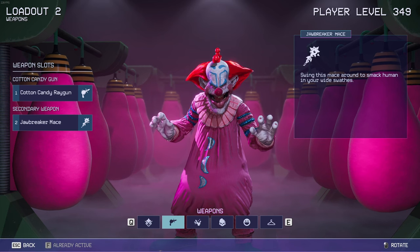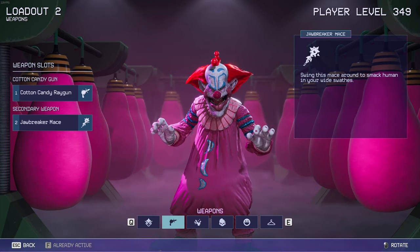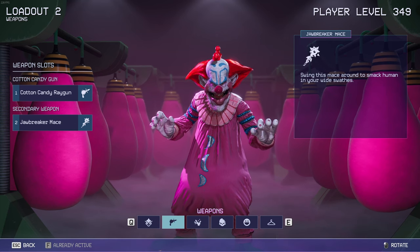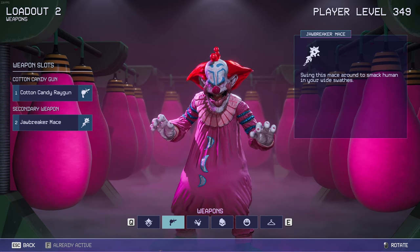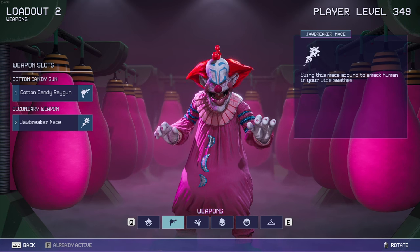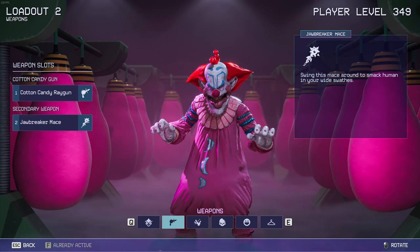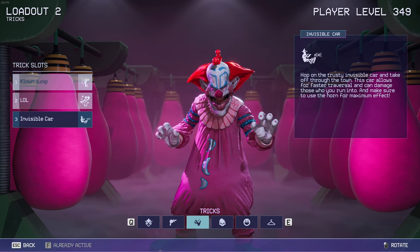For the secondary weapon, it's the Jawbreaker Mace — swing this mace around to smack humans in wide swipes. Some of the secondary weapons are kind of broken still. If you swing three times, you might only get one or two hits in. Either way, the Jawbreaker Mace fits very well for Slim — it can do lots of damage, and once you knock them down you can either cocoon them or just kill them on the spot.